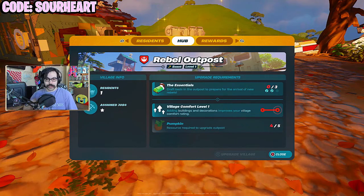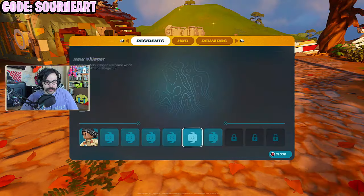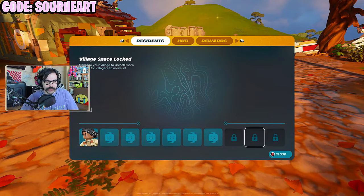There we go. Rebel Building. And now we're looking at the Rebel Outpost — so it's not technically a village, it's an outpost. New villagers. Village Space Locked.